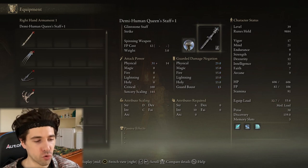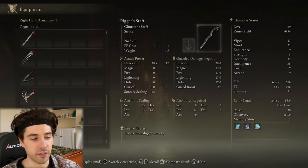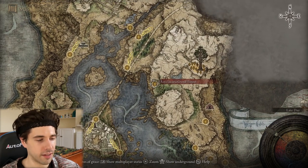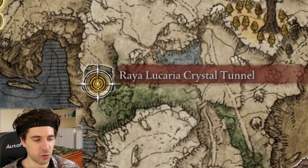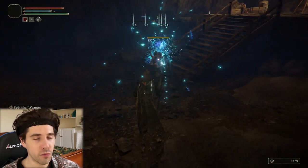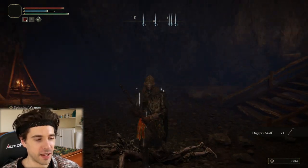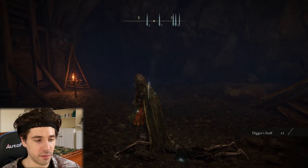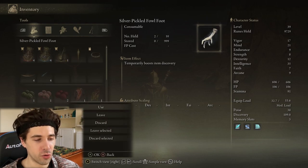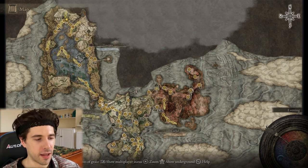First off, I'll show you where to find some great early staffs. The best one, in my opinion, is the Digger Staff. It does the most damage and it's ridiculously easy to get. All you have to do is go to this cave called the Raya Lucaria Crystal Tunnel. It's just a case of killing the enemies inside and one of them will drop the Digger Staff. I recommend using an item called a Silver Pickled Foulfoot before trying to get it, as it boosts item discovery.